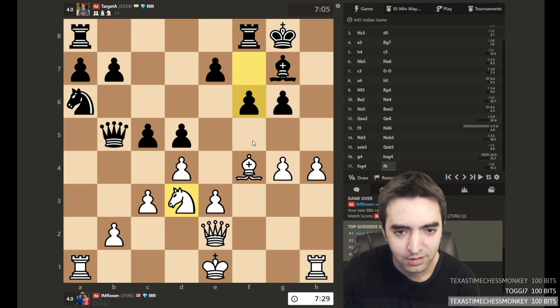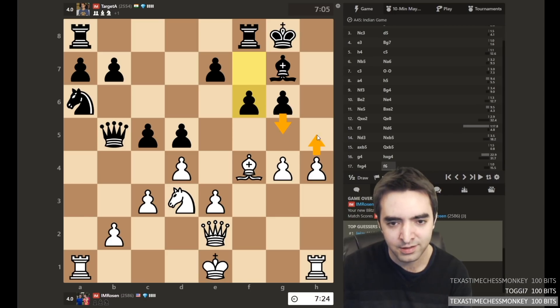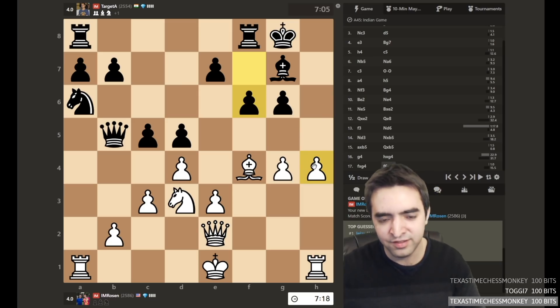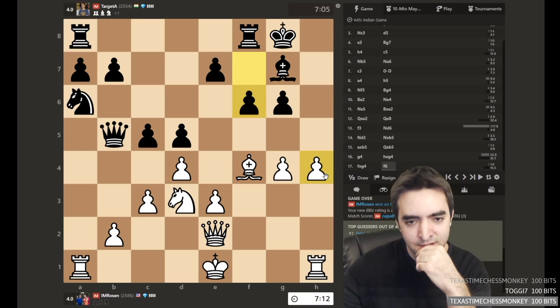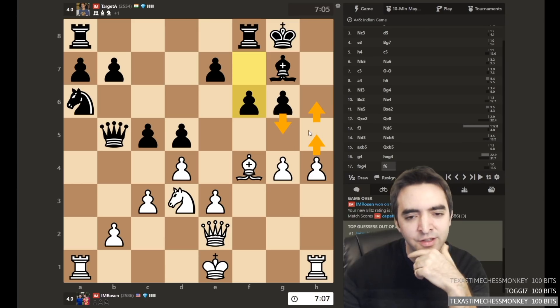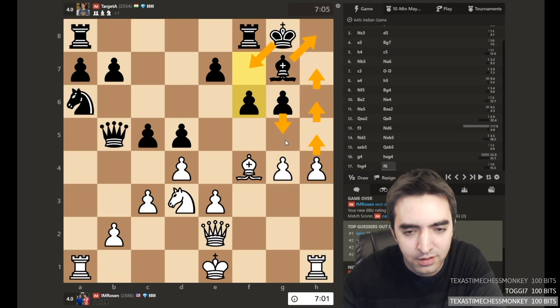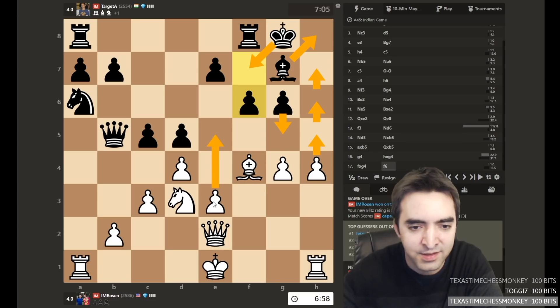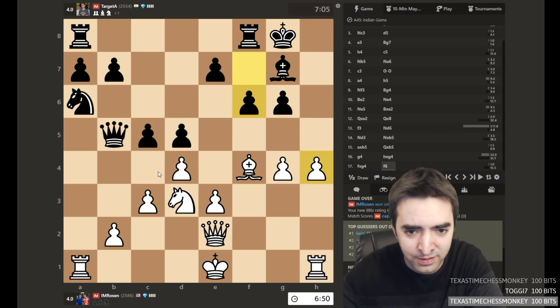Black plays f6. So the idea of f6 is to meet h5 with g5 — there's some logic to that. I want to play h6. This is probably a critical moment; I should take my time. h5, g5, h6. There is bishop h8, h7, king f7. But then knight e5 wins the queen — that's a nice resource. So the king can never move to f7, unless black throws in c4, but that should be okay.